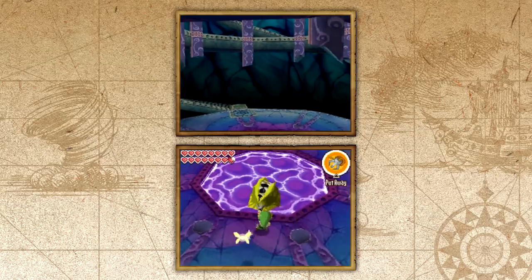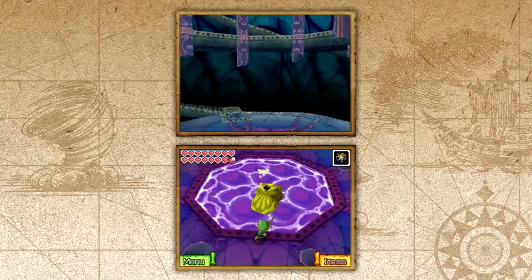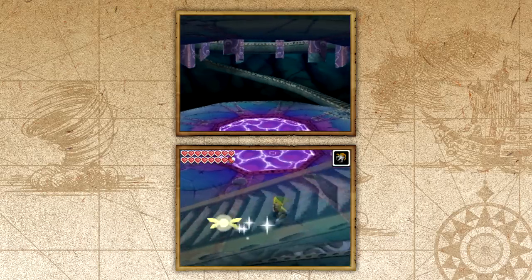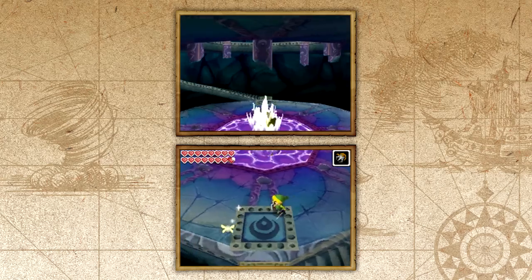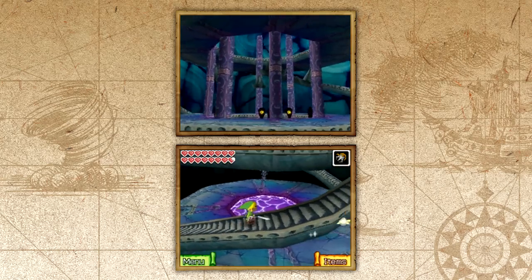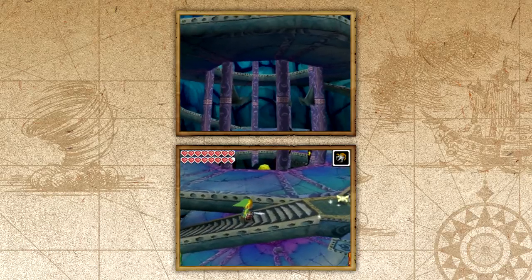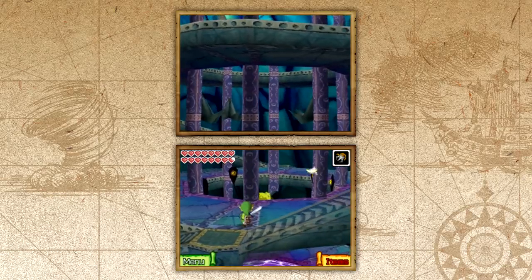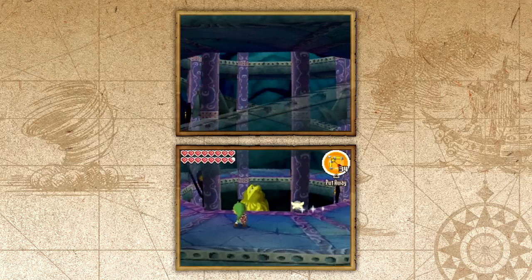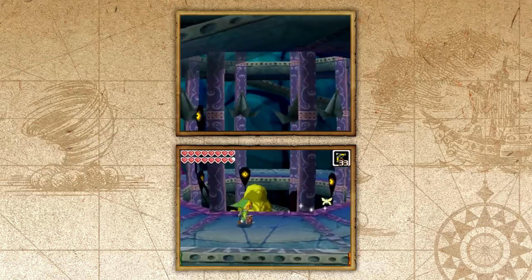That shouldn't really surprise you because every single Zelda enemy with an eye — its main weakness is the eye. I mean, I can only assume anyone who would have a main weakness, it would be your eye because you can't really see without it. But this guy has a lot of eyes, so it's a different story here. The main weakness is the eye in the middle, obviously. Tentacles also have eyes — it's one crazy thing.